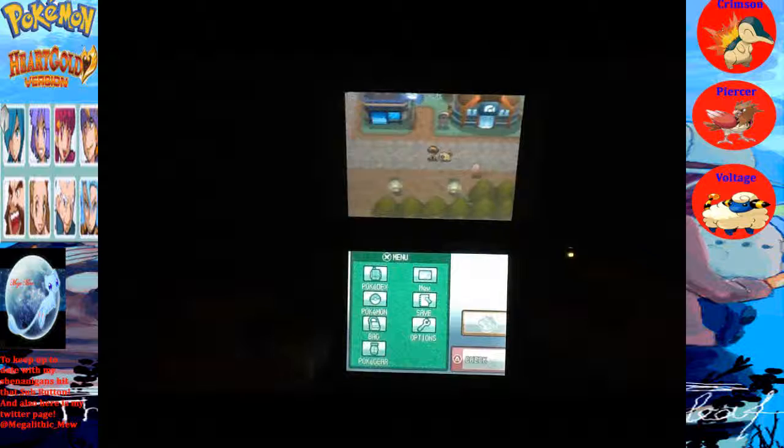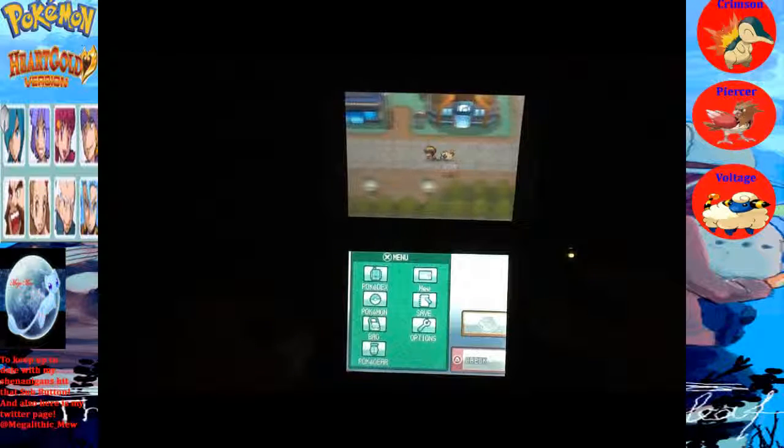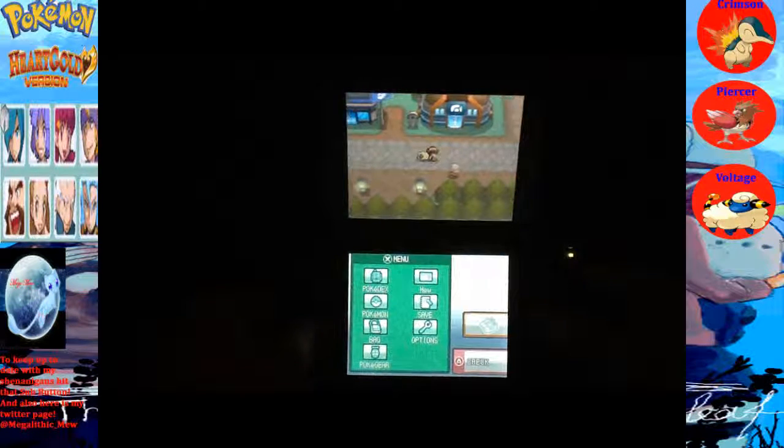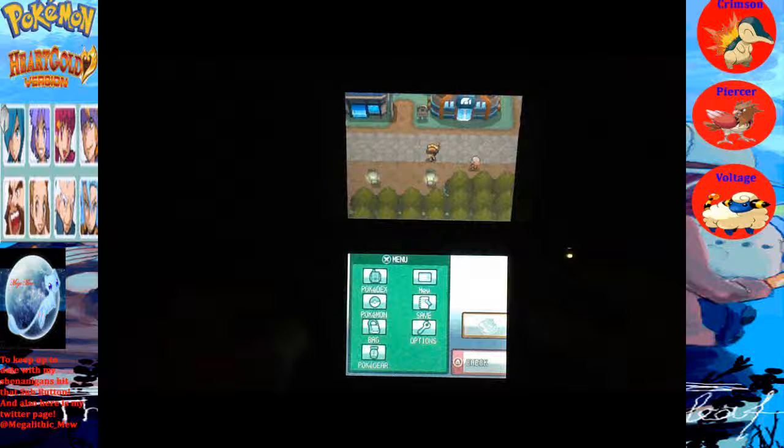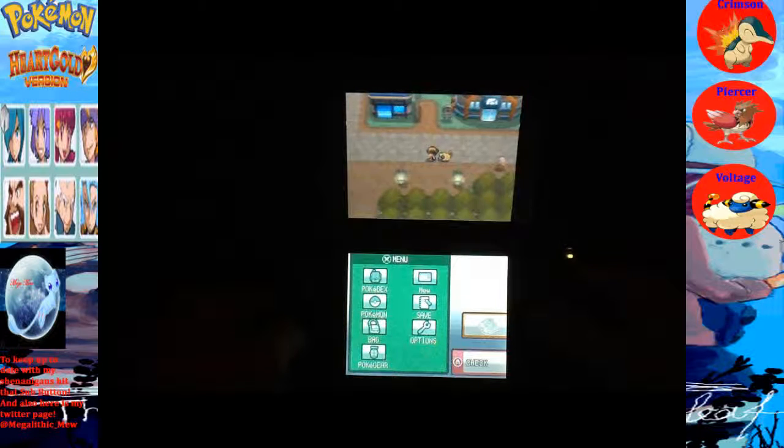Hi everyone, welcome back to my Pokemon HeartGold walkthrough. Last episode, we finally defeated our first Gym Leader, Falkner. And now we're going to be heading to the next town. Off to Route 32.